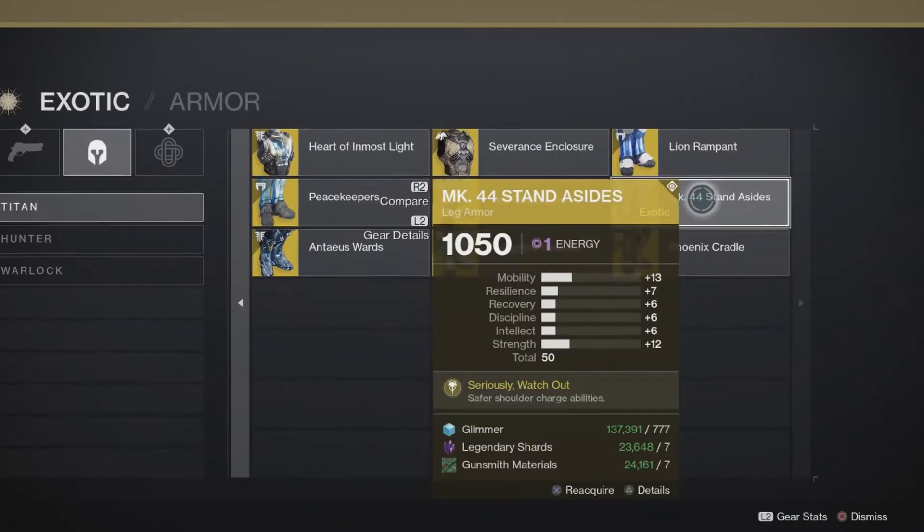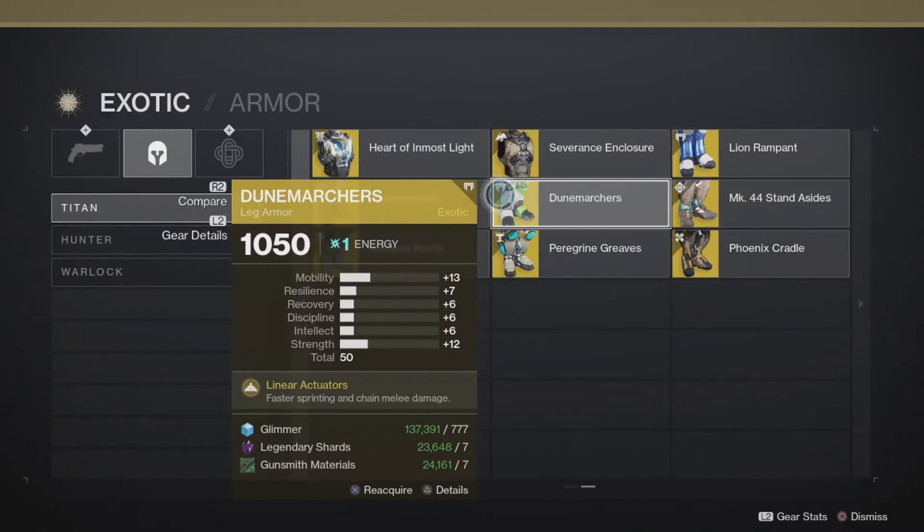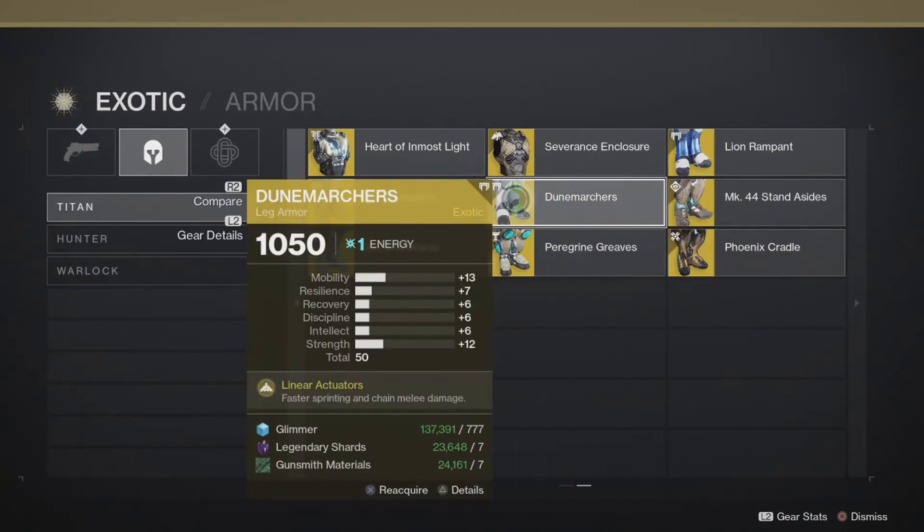MK44 Stand Asides — nope, that's for shoulder charge. Dunemarchers — I would still say top tier exotic. It can literally team wipe a team of three. It increases your mobility and when you're sprinting you build up a static charge — when you punch someone, that charge arcs out and hits everyone around them from a ridiculous range. Sometimes it even goes through walls. Top tier exotic.